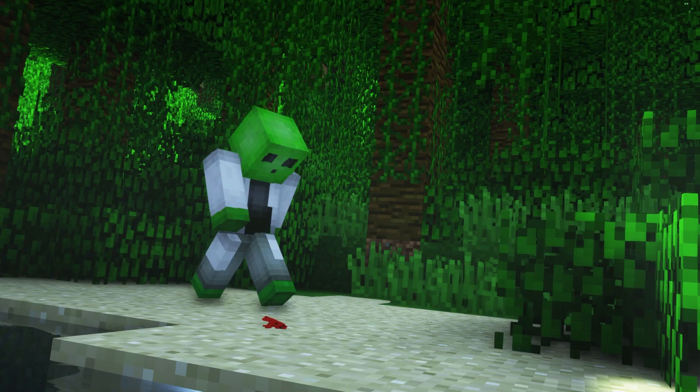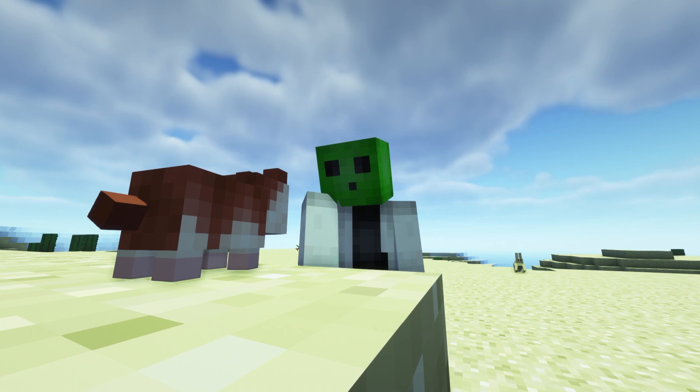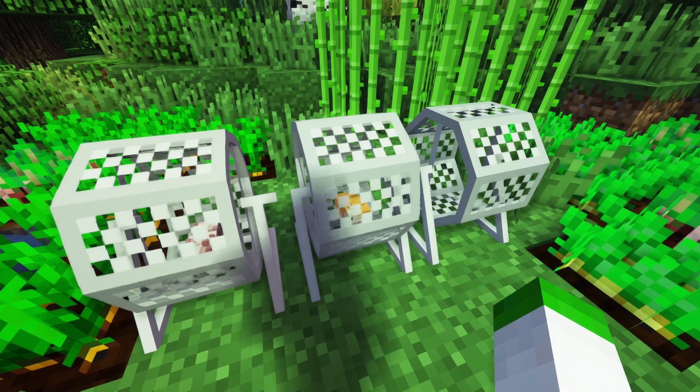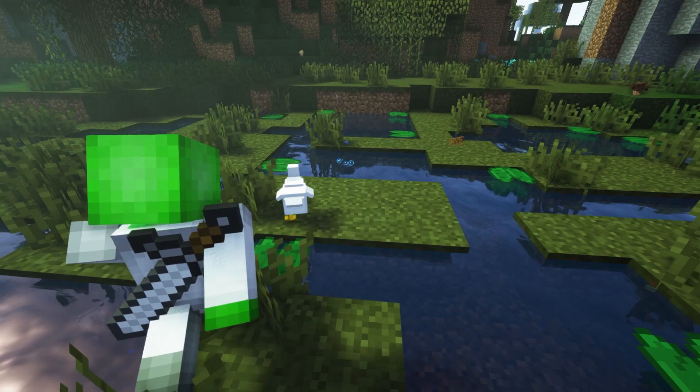Some of these animals additionally have their own benefits the player can use. Dart frogs may be quite deadly to any careless player, but fortunately their venomous poison can be tipped onto arrows to use in combat. Hamsters are one of the cute animals a player can tame, and one thing they can be used for is to generate RF by having them run in hamster wheels.